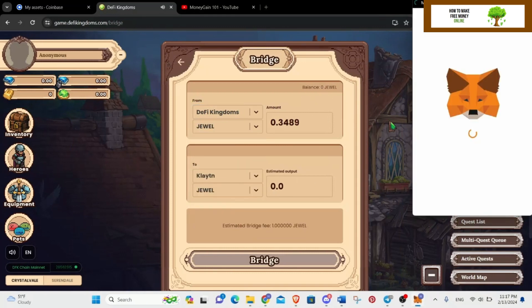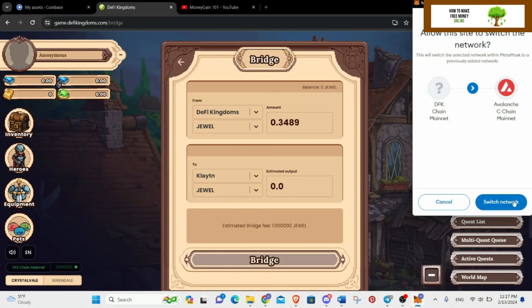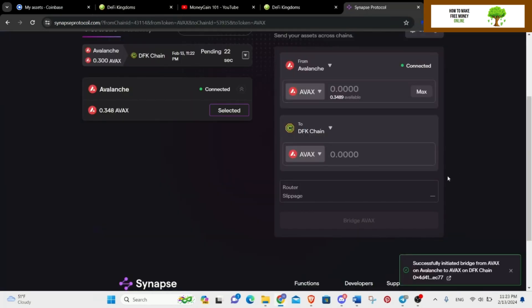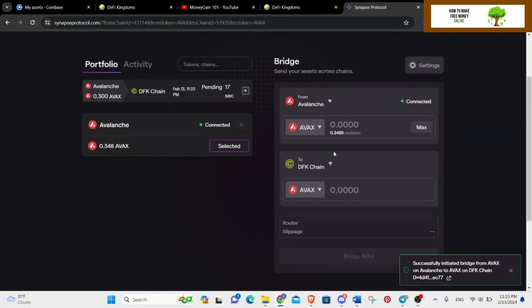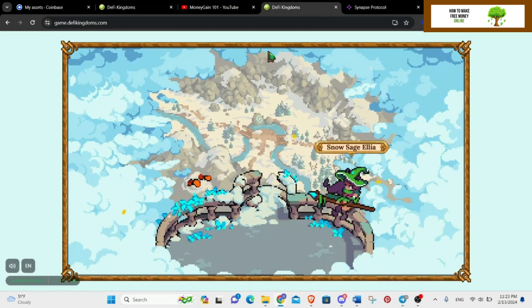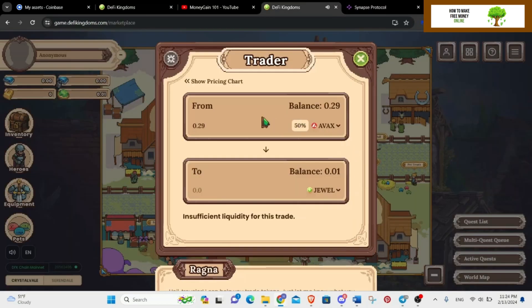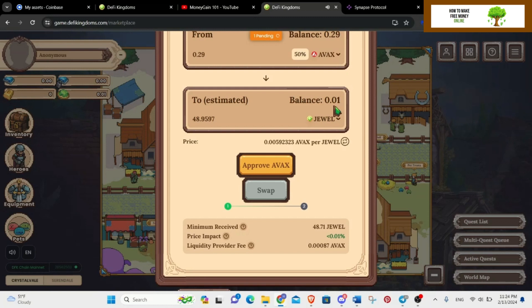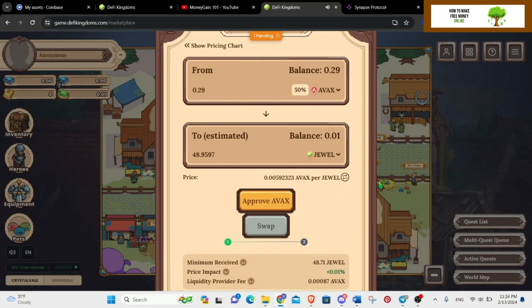I created a new account, sent some AVAX to it, went to the bridge, and clicked on AVAX Avalanche to switch chains. I had 0.33 AVAX and tried to bridge as much as I could — I clicked confirm but it didn't work. I then tried Synapse Protocol and was able to send 0.3 AVAX successfully. It says it bridged, and DFK sends you 0.01 when you're a new account so you can start your journey.